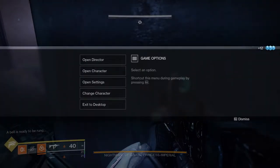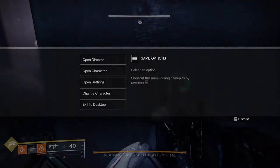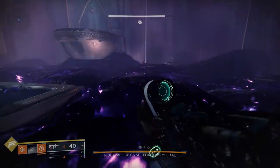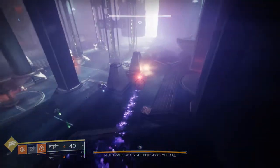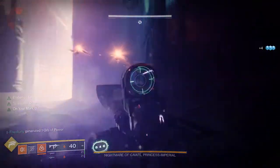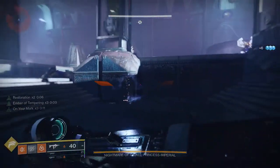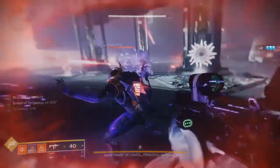Today we're looking at dungeon armor from the new Duality Dungeon, specifically the chest piece for each class since I've built a look revolving around it for each one. It kind of happened by accident. Most pieces are really good - aside from maybe the warlock arms and the hunter cloak, which is pretty weird. Everything else is super cool.